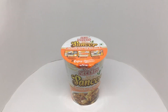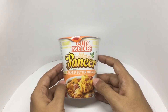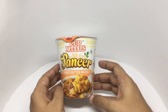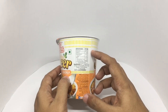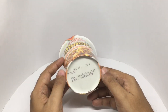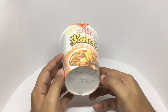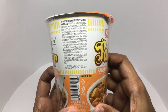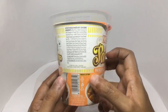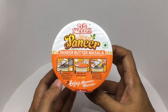Let's take a look at this paneer butter masala cup noodles by Nissin. They have come out with a paneer butter masala flavor — this should be interesting. It's a vegetarian product with about 480 calories, manufactured in Karnataka, India. Costs around 50 rupees or 80 cents or so. It has quite a lot of ingredients with many spices for the paneer butter masala. They ask you to pour the water in and wait for 3 minutes.